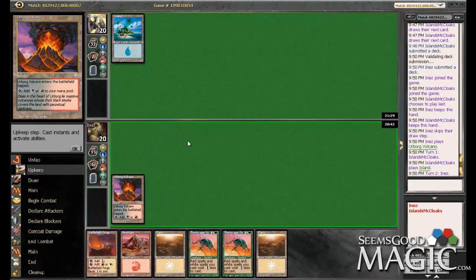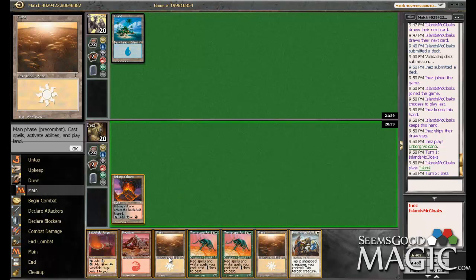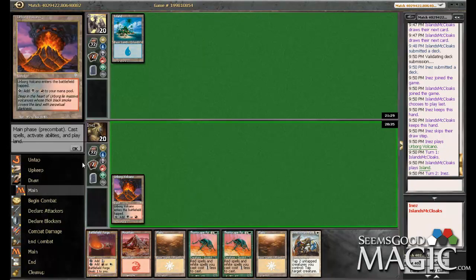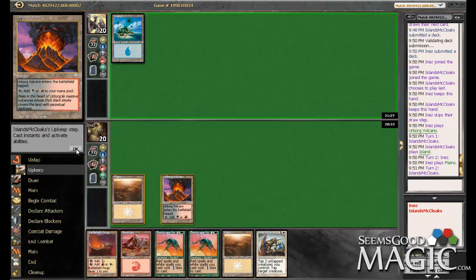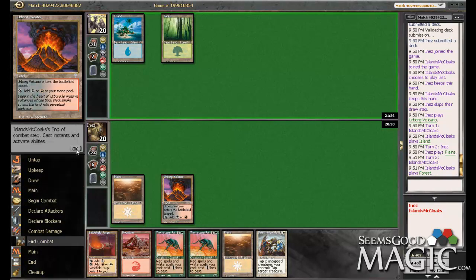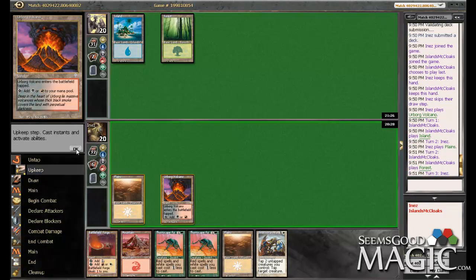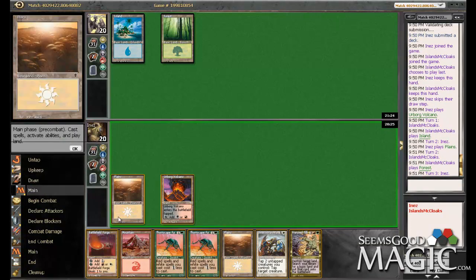Whoa, that was weird — a little bit of lag. I guess we'll get a chance to try it out if we get a forest. But the good news is, if we play a Thornscape next turn and then play another one on the turn after, the Tactics only cost two mana. That would still fit with our curve. Wish we had a green source.